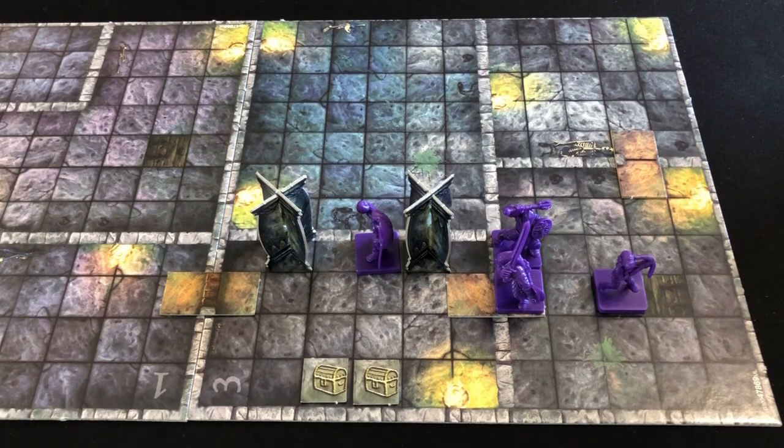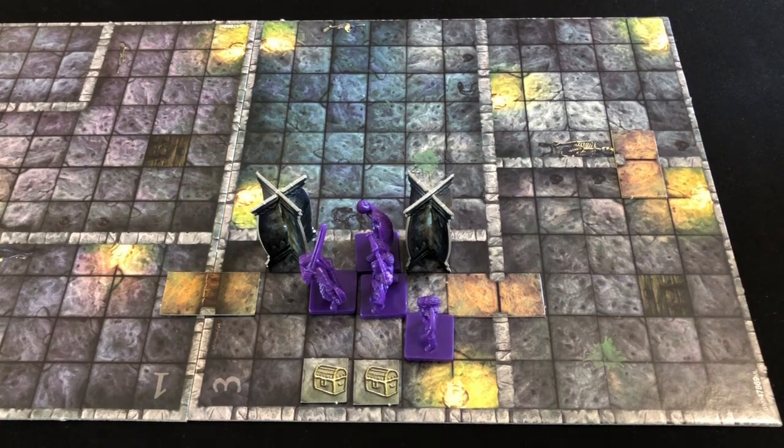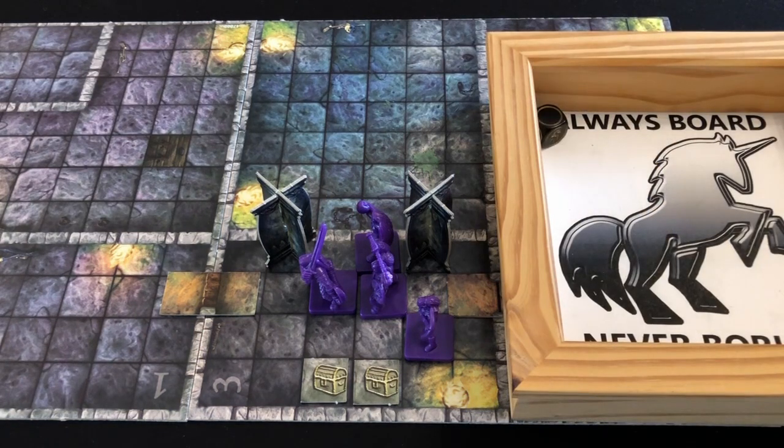Next to move is Regdar. Only having a movement of four means he cannot get to a treasure chest - he's just going to advance into the room and cross his fingers. Next up is Jozan. With his movement of five he also cannot reach a treasure chest. It is possible to do a double move in this game - you can move and then use your second action to move again. However, you cannot end your turn on the treasure chest unless you have a spare action to open it. We will rely on Lydda moving into the room and doing a search instead. She moves for her first action, and for her second action rolls the special search die. We find nothing - that doesn't mean there's nothing there, it just means we haven't found anything.